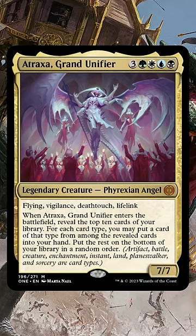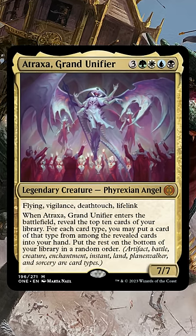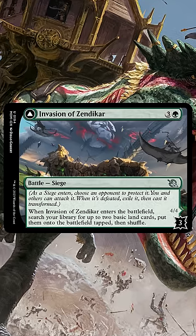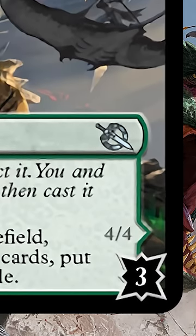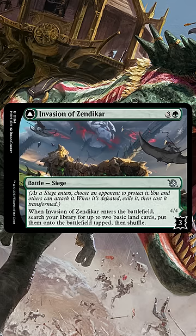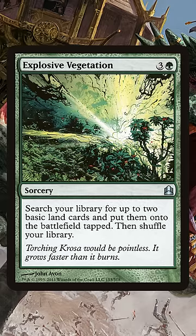We knew that battles were coming to Magic thanks to Atroxa, but now we know how they work. Meet Invasion of Zendikar. Invasion of Zendikar is a four mana, three defense counter, green siege battle. When it enters the battlefield, you get to tutor up two basic lands and put them on the battlefield — so essentially an Explosive Vegetation.